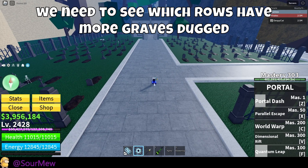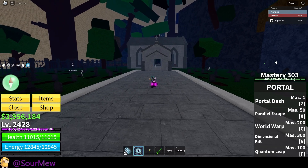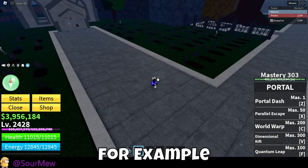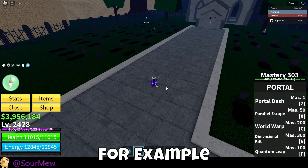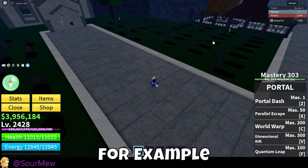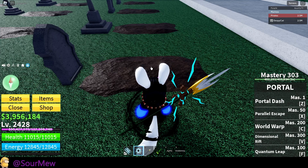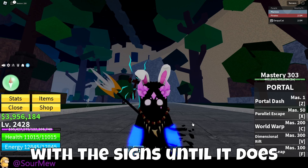For the next quest, go back to the graveyard. Once there, you need to see which rows have more graves dug. You'll see signs with arrows pointing to each row. Walk down the aisle and click on the arrow for the row with the most graves dug. For example, if the first row has seven graves on one side and three on the other, click the arrow pointing to the side with seven. Make sure you're looking at the graves dug and not the tombstones. The 'excellent' message should appear on your screen when done correctly.